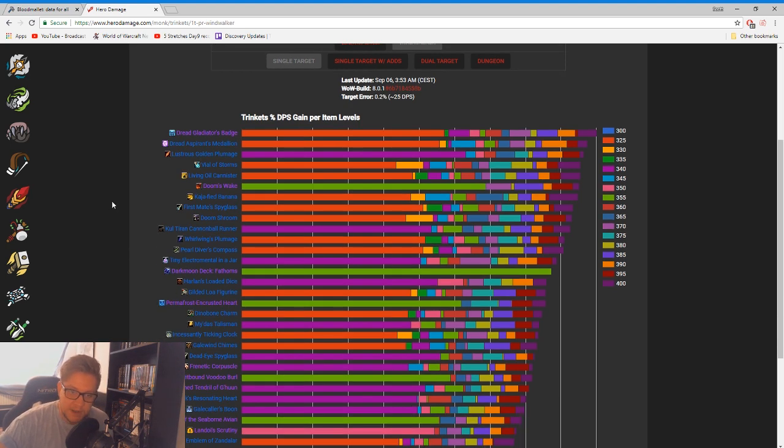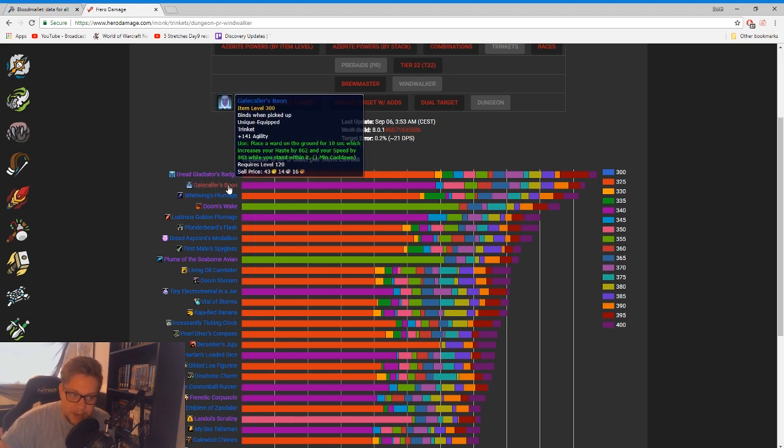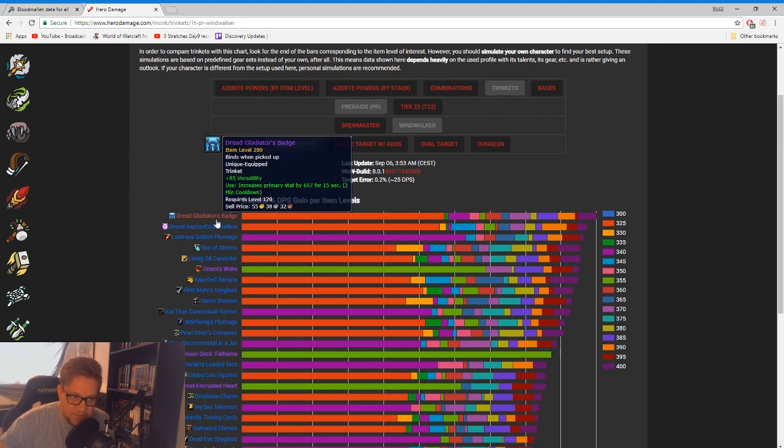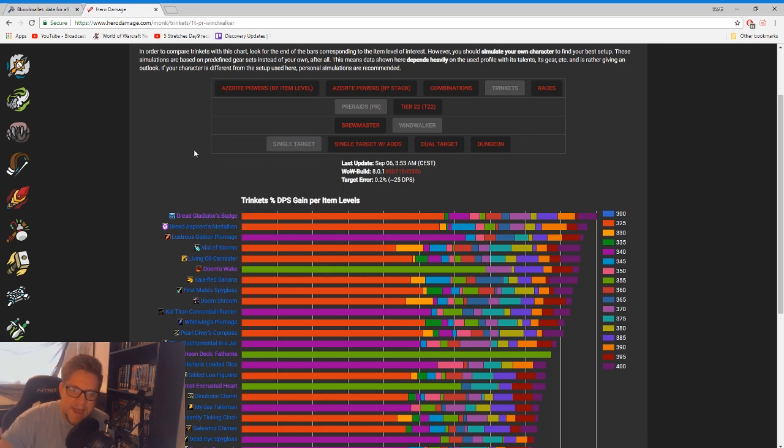Also on this website you can see trinkets. If we go through trinkets on single target, there are lots more colors but it's the exact same concept. Keeping an eye on this will allow you to track your trinkets and make sure that you are gearing the right way. If we go to dungeons, we can see that Dread Gladiator's Badge is pretty high up, and Gale Caller's Boom is up there as well. So maybe combining those two for dungeons, and then combining Dread Gladiator's Badge and an Aspect Medallion or Illustrious Golden Plume for single target will be one of the best approaches.